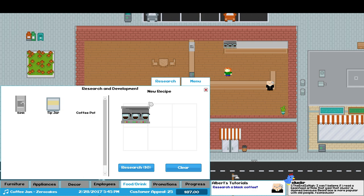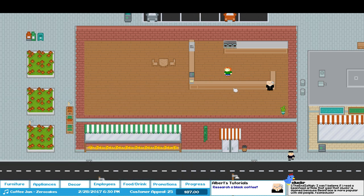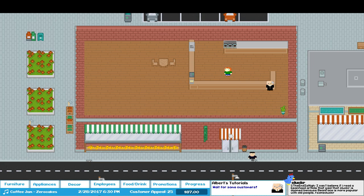We take our coffee pot and stick it in for a recipe. You find your recipes by using your appliances. So just the plain old coffee pot recipe will give us black coffee. We now know how to make black coffee. Thanks, Albert. Thanks for your help.